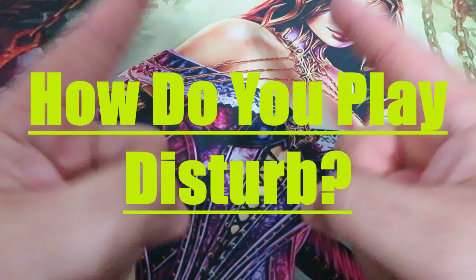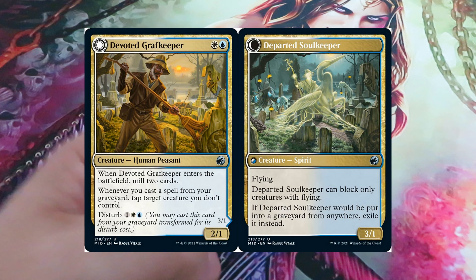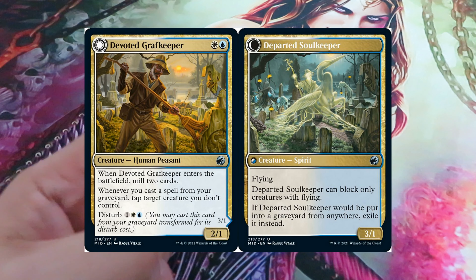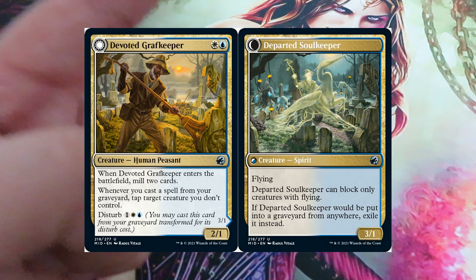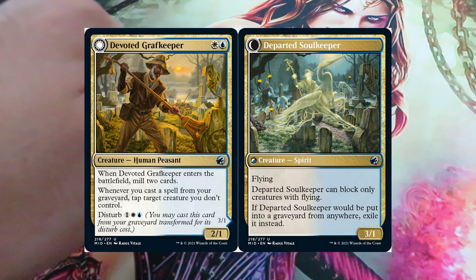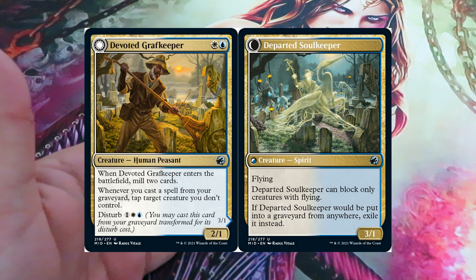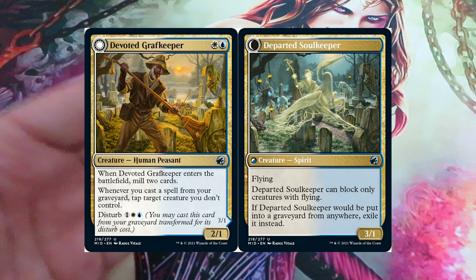But how do you play disturb? It's quite easy. Each creature with the disturb ability will be a double-faced card. If a card is in your graveyard, you can cast it by paying the disturb cost. Disturb provides you with an alternative cost — an amount of mana you have to pay. In very simple words, you are just casting the back side of the card.